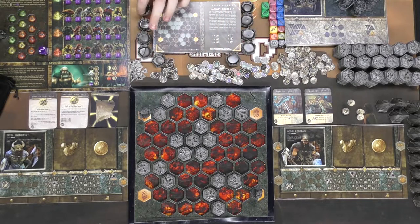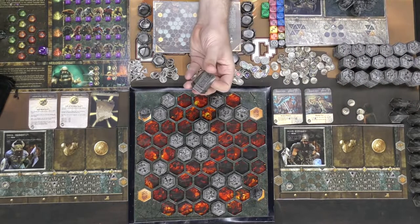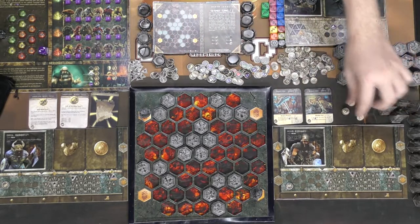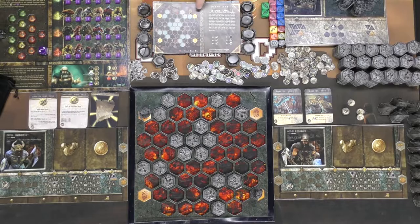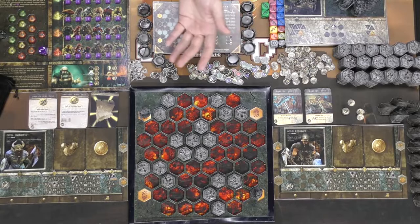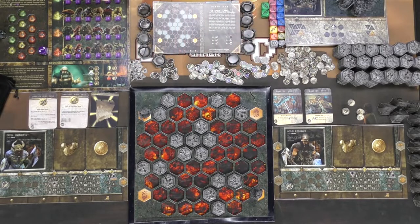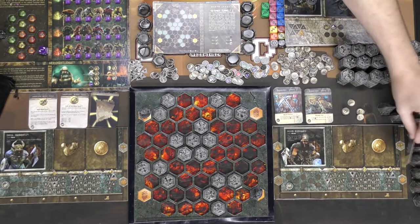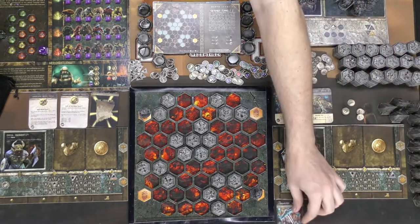Set up the board based on the depth level card. There will be red spaces for fire — if you walk into them you take damage. There are granite pieces on the darker-colored hexagons that are harder to mine, regular rocks, and player starting areas. Place players beginning with the first player and moving clockwise. To buy stuff you use your currency, starting by buying your tier one weapon — for the dwarven miner this costs two, bringing him down from ten to eight currency.